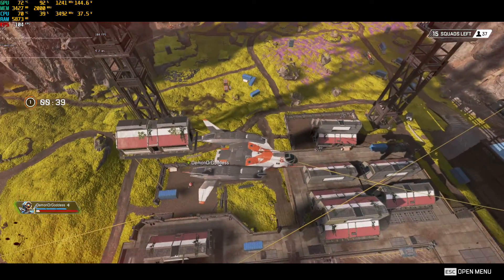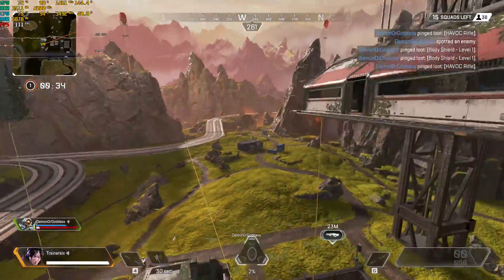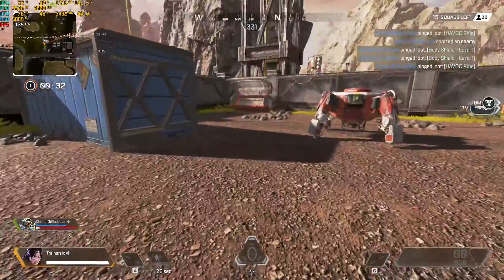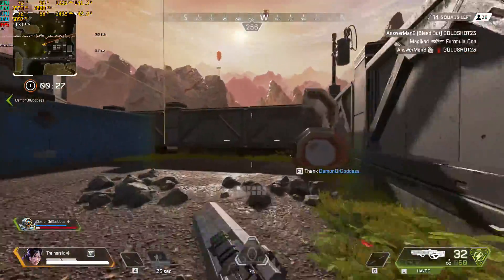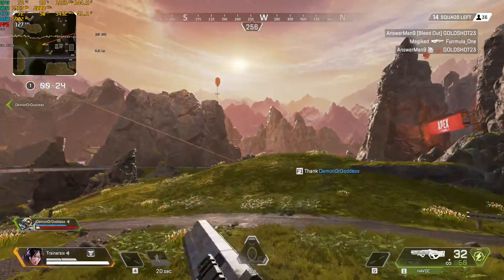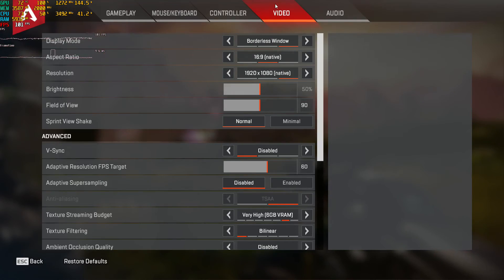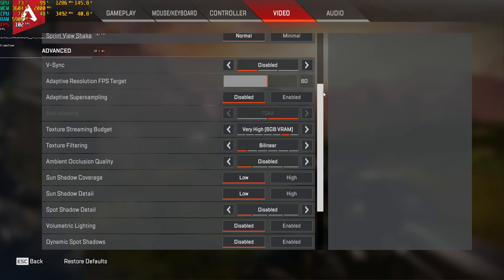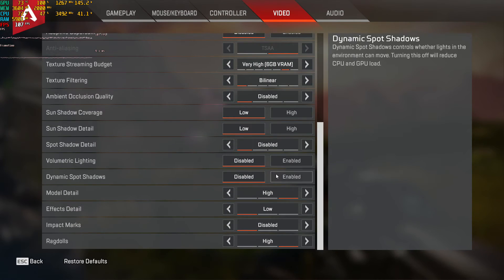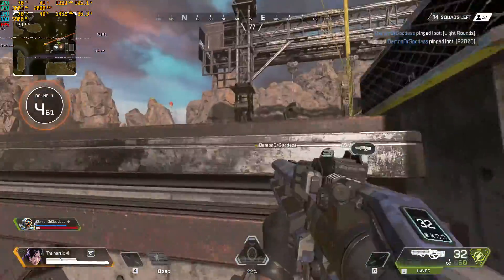Hello, doing a quick recording here of Apex Legends Season 4. We are playing on an Intel Xeon E3-1230 V2 paired with the RX 580 8GB video card. The settings are basically everything on low, and we do have 6GB of video RAM dedicated for the texture streaming budget. Hopefully that gives you an idea of what settings we're playing on.